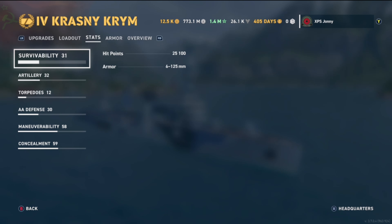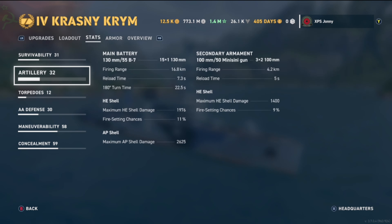Ship stats: hit points are 25,100, armor thickness between 6 mm and 25 mm. Main battery: 15 x 1 130mm B-7S guns with a firing range of 6.8 km, reload time of 7.3 seconds, and 180-degree turning time of 22.5 seconds. Maximum HE shell damage is 1,976 with an 11% chance of fire. Maximum AP shell damage is 2,625.